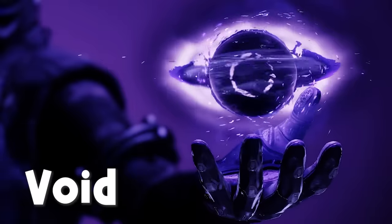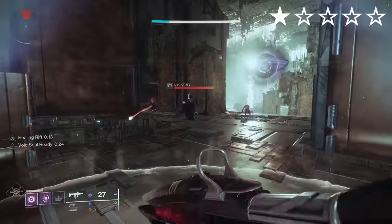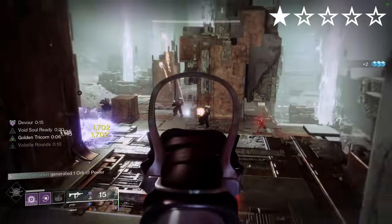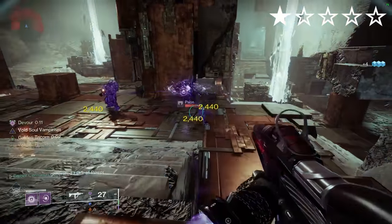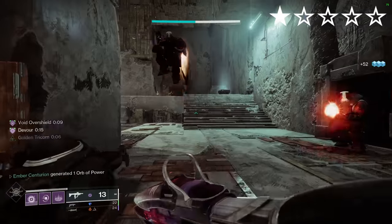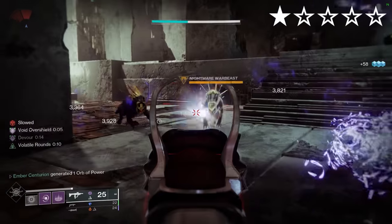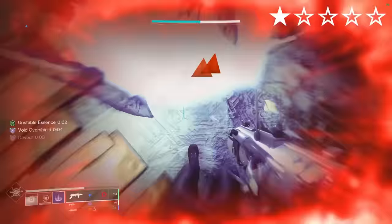Nothing Manacles. Void. Aspects: Child of the Old Gods, Feed the Void. Fragments: Exchange, Persistence, Instability, Expulsion. Your scatter grenades auto-track to targets, and you also gain a second scatter grenade charge. The reason we aren't running Chaos Accelerant here is because it just adds tracking, which we already have from the gauntlets. Run this build with a Demolitionist weapon to keep up your grenades. This can be pretty fun, but scatter grenades are very weak in PvE — I'm doing about the same damage with a wave-frame grenade launcher.